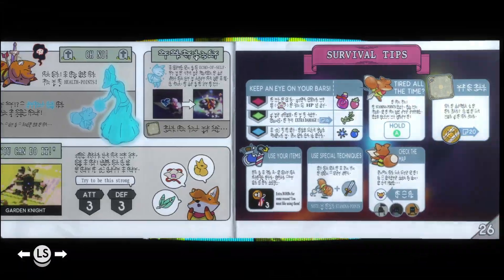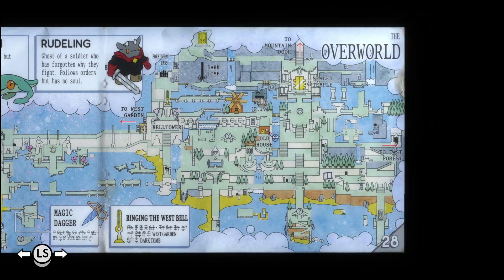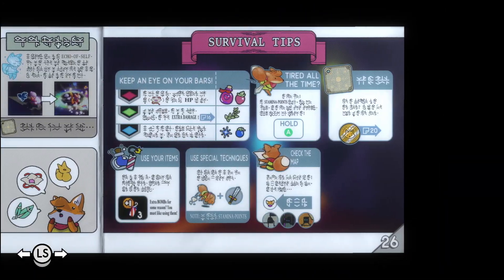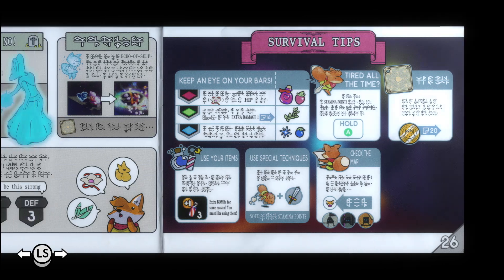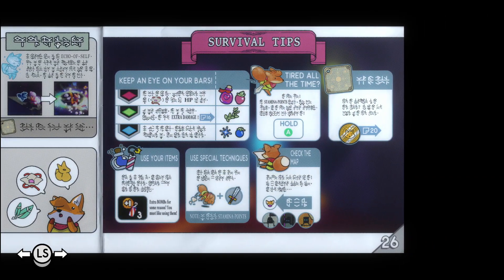Anyway, back to this. Survival tips — page 20. We don't have it yet, but it would explain how to use these beer mats, maybe. Use special techniques — there's this roll and then attack thing, which I assume costs stamina points. I haven't understood how to use that yet.